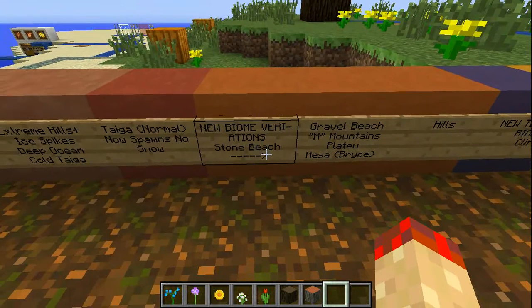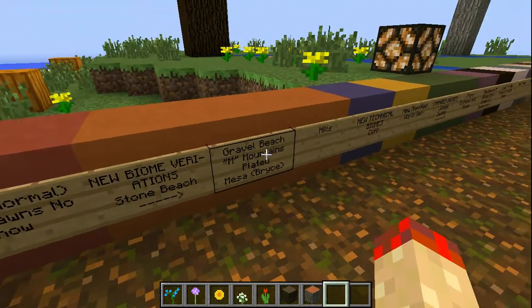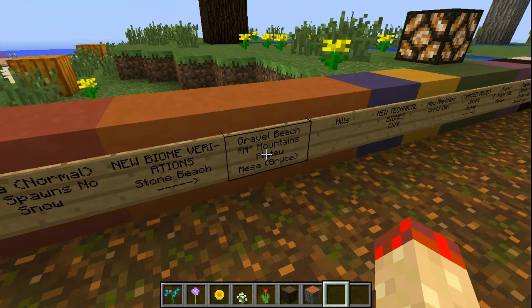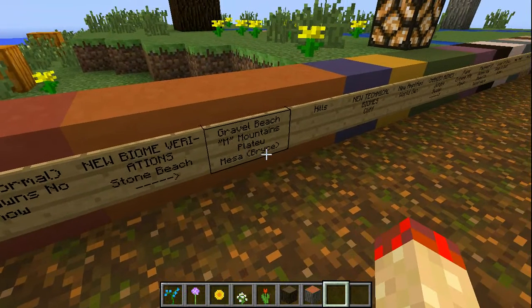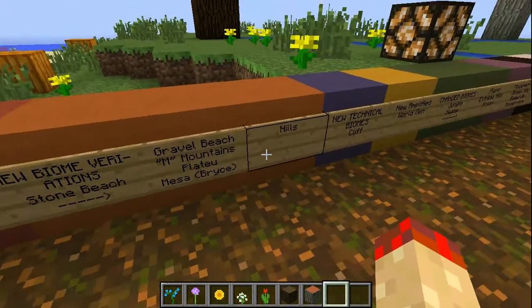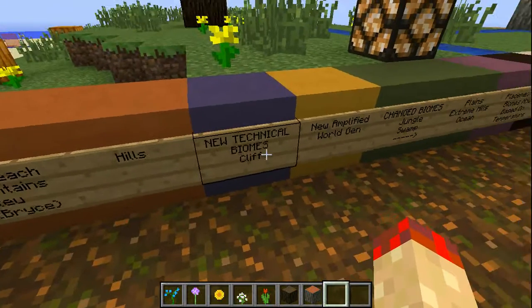New biome variations: there's now stone beach, gravel beach, and M — which stands for mountains — like M forest, or plateau, which is also just a mountain but flat on the top. You probably know what a plateau is. And then there's Mesa Bryce, which is a rare version of the mesa biome — kind of like the ice spikes biome, but with spikes of hardened clay. And there are new types of hills.